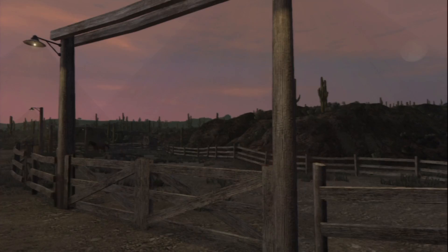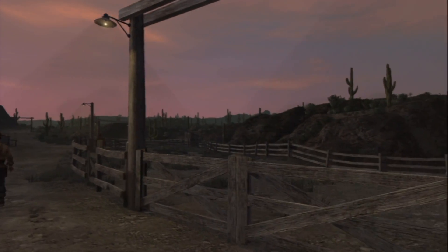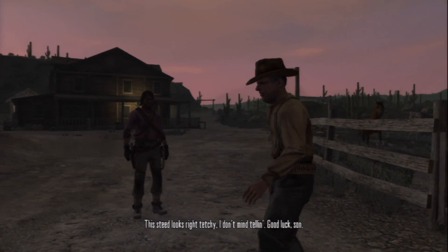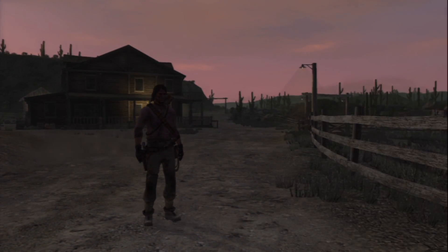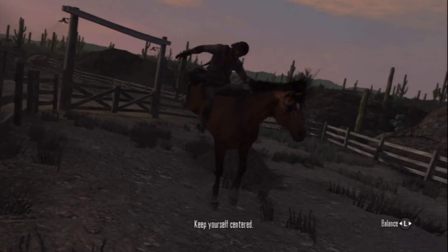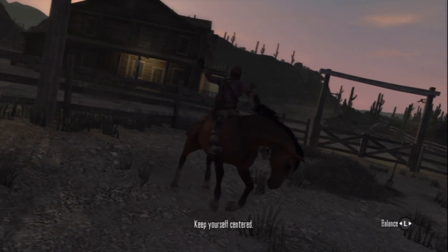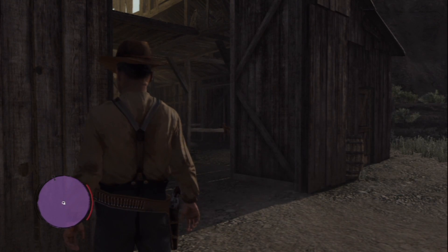Your next objective is at the Ridgewood Farm in Cholla Springs, just west of Armadillo. There you will have to do the horse breaking job. Look for a horse logo on your map and go over there, and that will trigger your horse breaking job. Once you've completed that challenge, that will have unlocked the next scrap for this outfit.